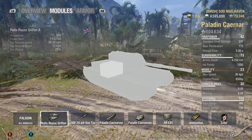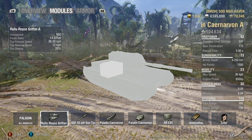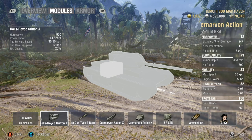Starting off, let's go ahead and take a look at the engine. 950 horsepower overall — it's a big, strong engine, but it's also a very large engine that likes to get hit a lot. 14.62 power-to-weight helps you hit your top speed pretty quickly.